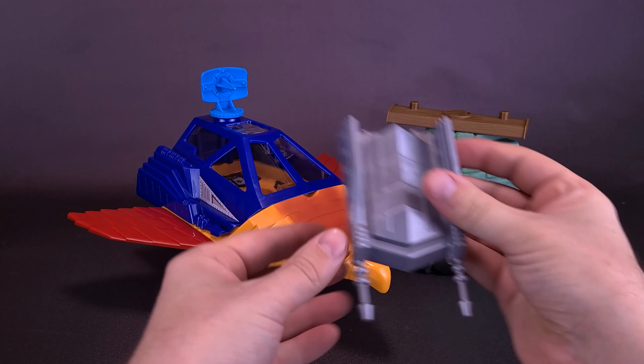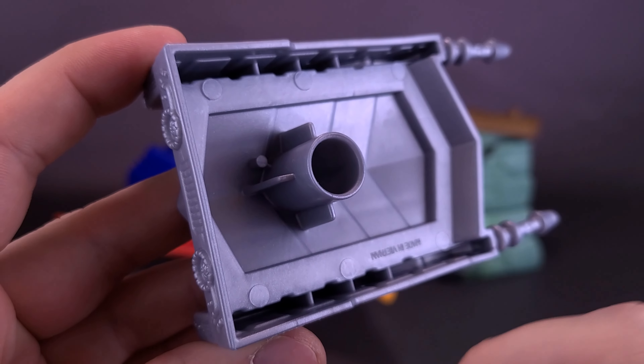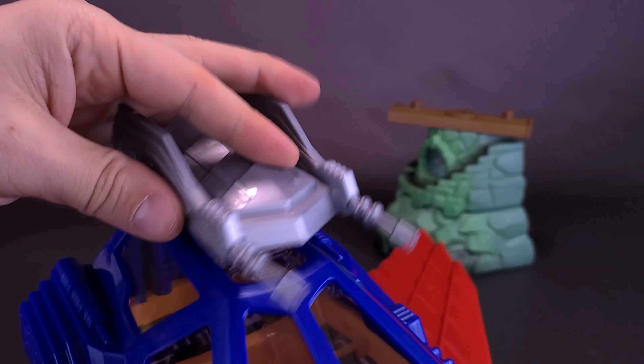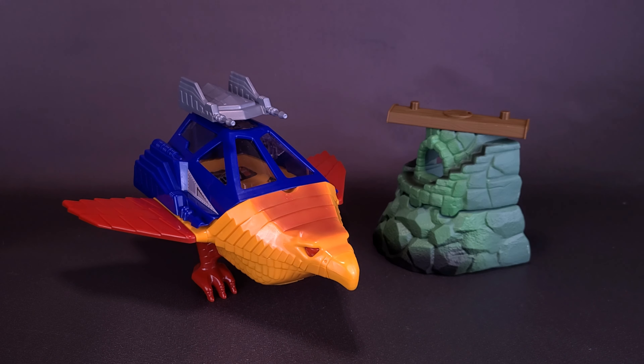Also included are additional cannon pieces. The cannons plug in exactly the same way as the satellite dish — just detach the satellite dish and fit the cannons in place instead. So if you wanted to give the Talon Fighter a little more firepower, you can accommodate that as well.